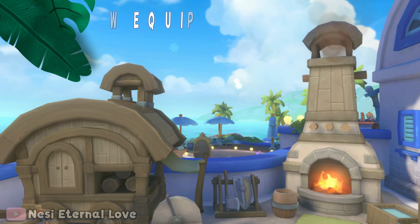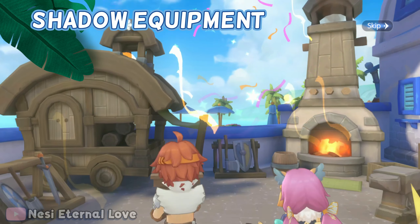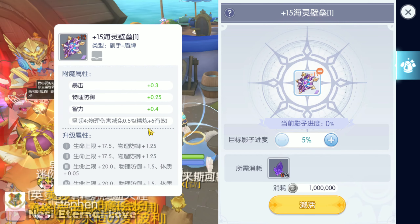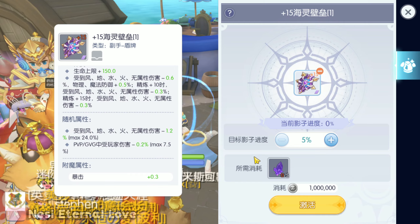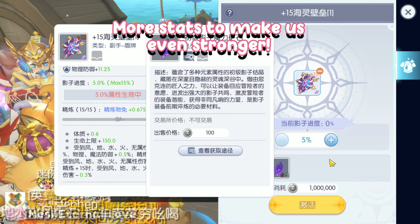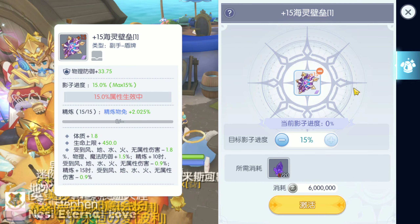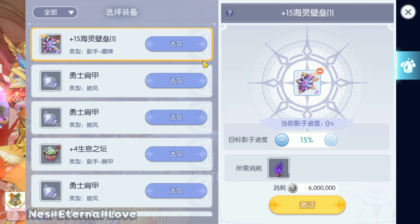Hollgrehenn will also be opening his own merchant shop right in Alberta. Be sure to take part in the storyline to see its grand opening. He now offers a new way to empower our equipment even further with shadow equipment. Utilize synth or ancient equipment to acquire even more stats for combat.